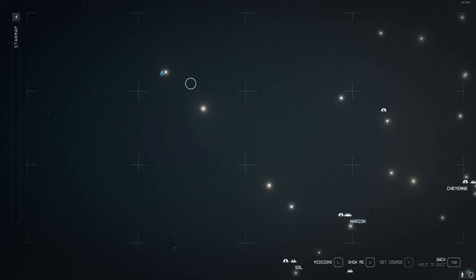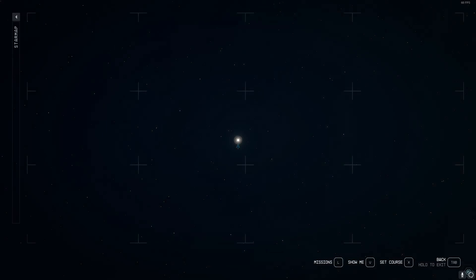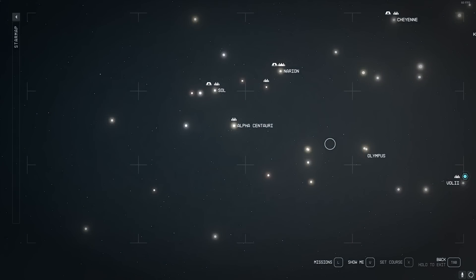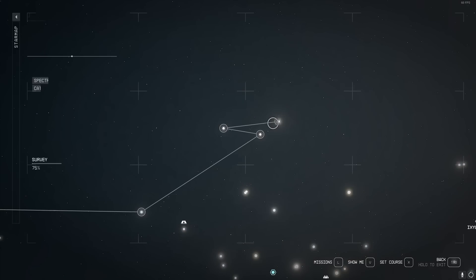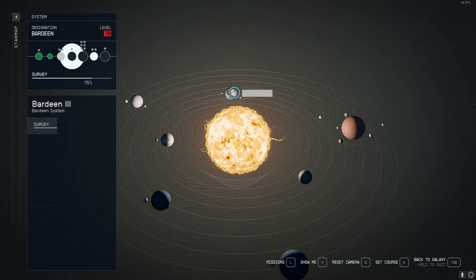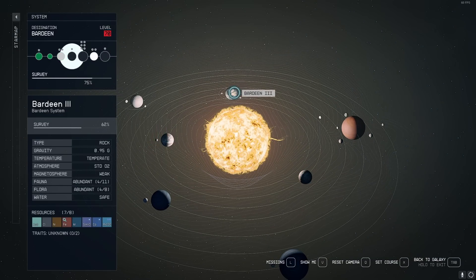Another planet worth mentioning is to the top left of Alpha Centauri — Alpha Andraste. At Alpha Andraste 3, one of the plants on this planet will give you biosuppressant, which is very rare and can be used in a lot of crafts. Another really important endgame planet is way up to the top right — there's a solar system called Bardeen. At Bardeen 3 you can find a plant that gives lubricants — the only one I'm aware of in the entire solar system where you can get lubricant from a plant, which is always better than getting it from animals. Lubricant is used in a ton of different outpost mechanics.